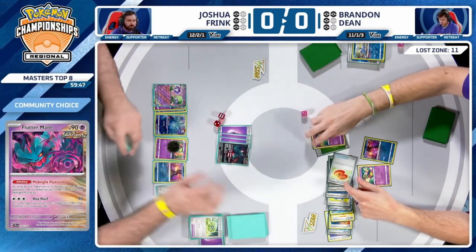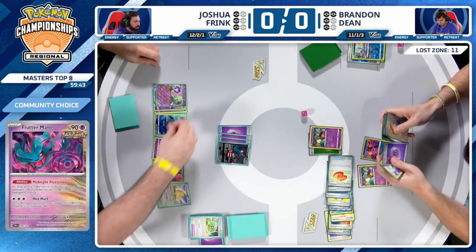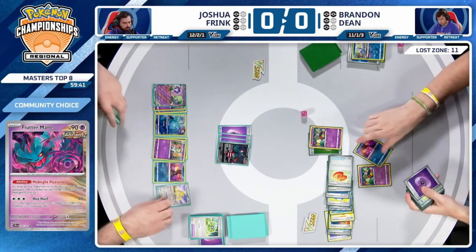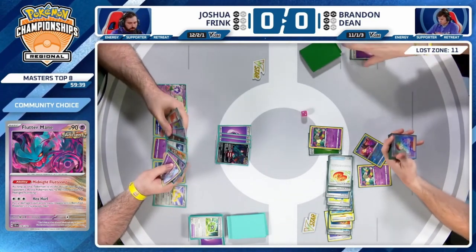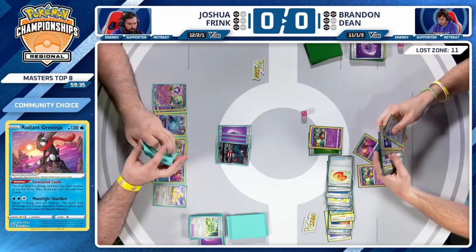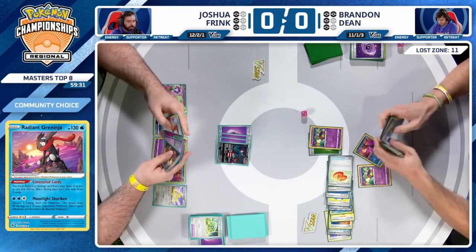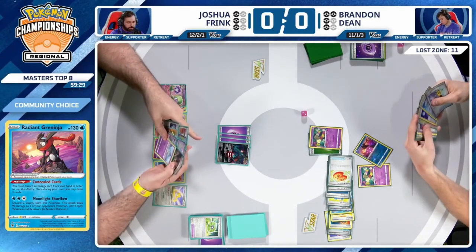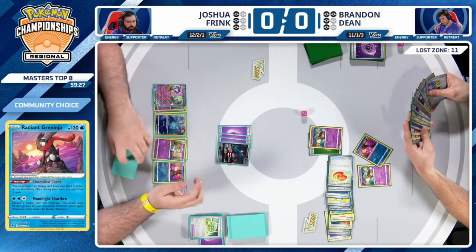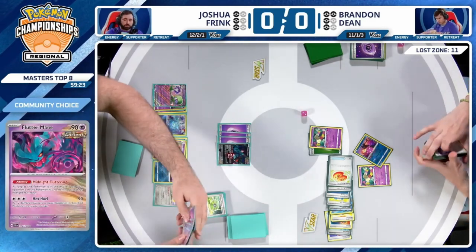Cramorant gets Hex Hurled into the discard as Joshua goes down to three prize cards left against Brandon's four — the field is not looking good. Three is the magic number when you want to move into Roxanne territory — does Gardevoir have the opportunity to draw out of situations like this? You've played a ton of Psychic Energies, Radiant Greninja is less impactful, and you only had one Curlia refinement.